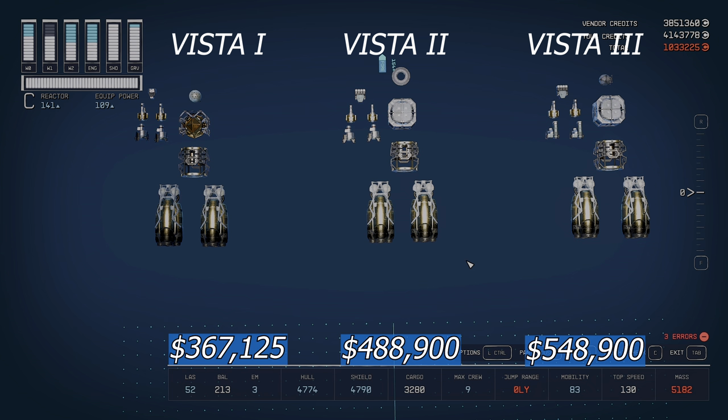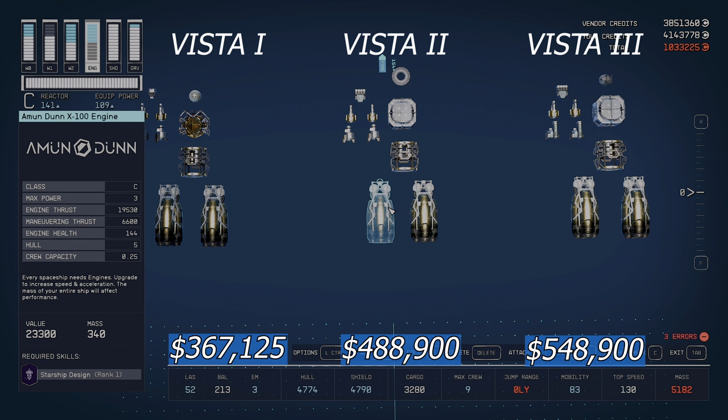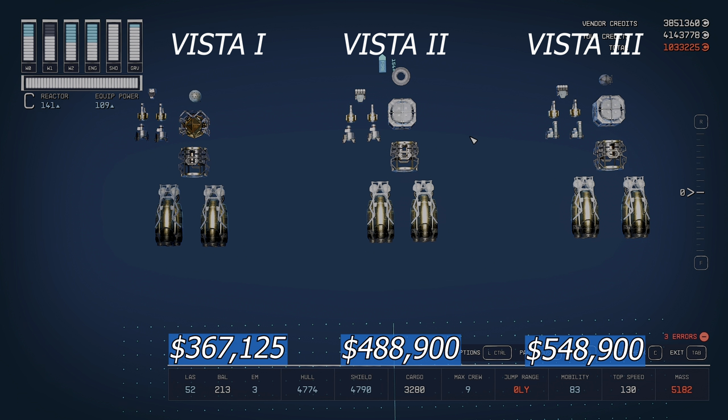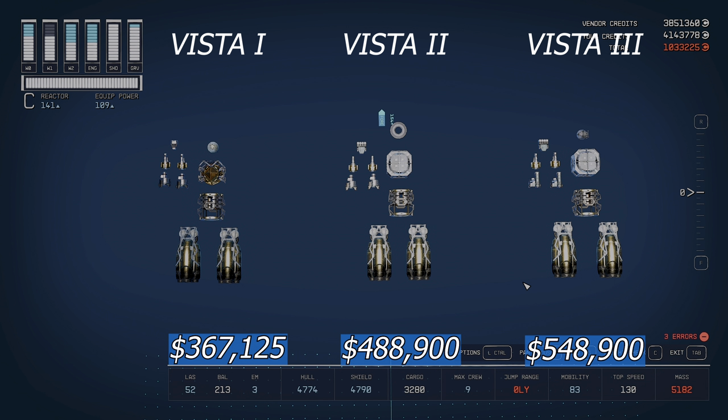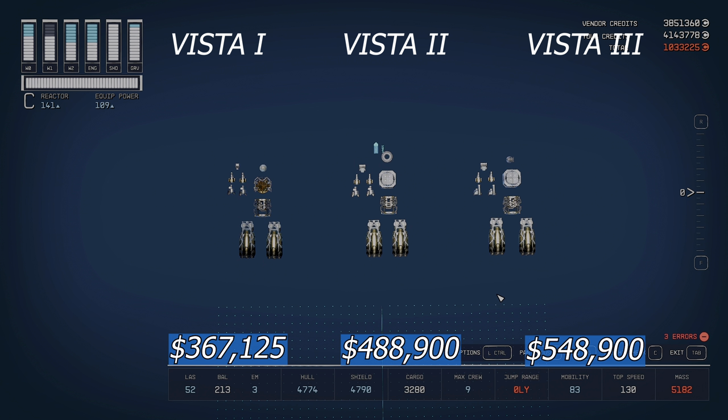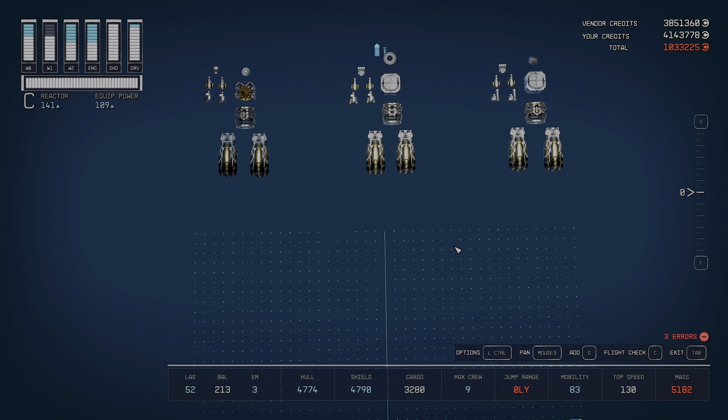Not many ships have Mark 1, 2, and 3 variants with such a close bridge in components and cost — the Vista Mark 2 and 3 are probably the closest in similarity of any versioned ships in the game. What this tells us is that the Vista 2 is insanely good for how early you can get it. If you see a Vista 2, just take it — it's an awesome setup that's easily upgraded to near Vista 3 level.